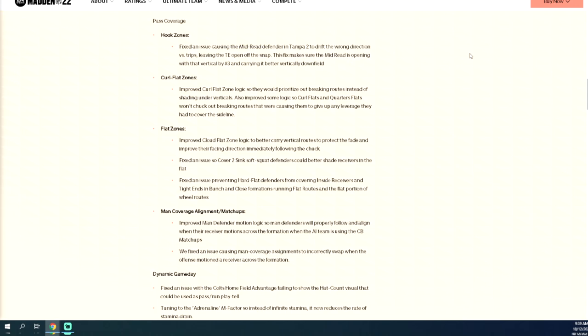The way Madden 22 is designed, you need to be sending pressure consistently and picking your spots in coverage. Importantly, there is nothing in this patch about deep blue zones being fixed. All we're talking about are hooks, curl flats, and flat zones. In my opinion, that makes a lot of sense to play a cover two style defense and send a lot of pressure. My two-four-five odd defensive ebook has the best pressures in the game.